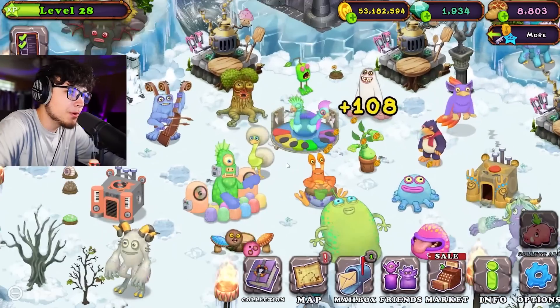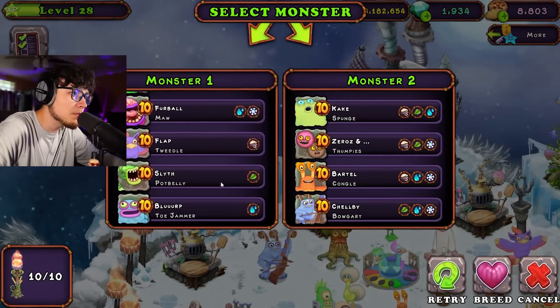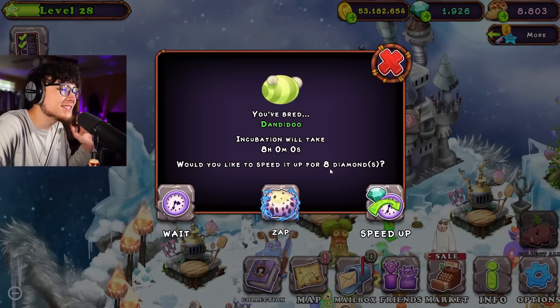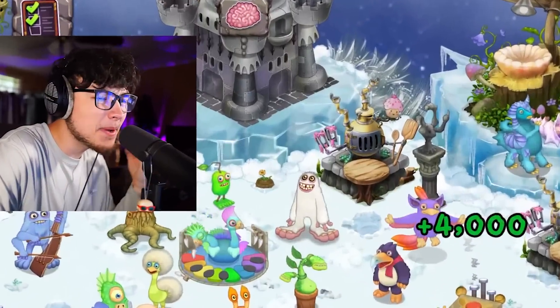Next in line, Dandito — and we are gonna have to breed for Dandito. She is Air and Leaf, so we're gonna be breeding Tweedle with Potbelly. Breed. There we go — do we get a first try? Yes sir, Dandito! Awesome. Let's get her and zap her over there. Bada bing, bada boom. We are rolling through this today.